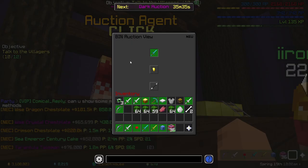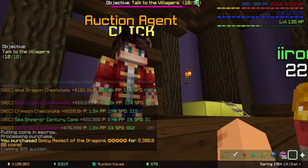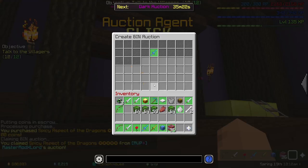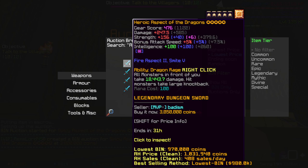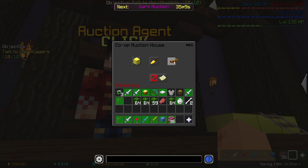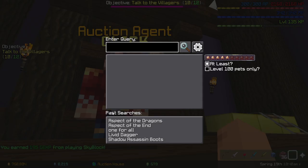I guess we could try and sell it for like three million — it's the cheapest one. Let's go try and sell it for like three million. I don't know if this will work, it probably will. It was a pretty cheap one, it was the cheapest one, and the margin was like pretty big.